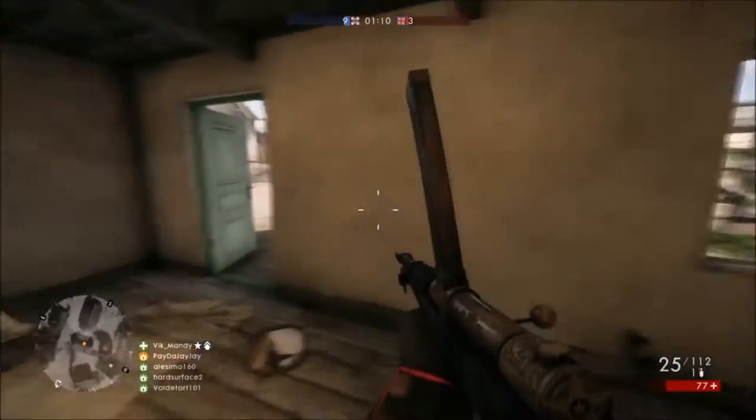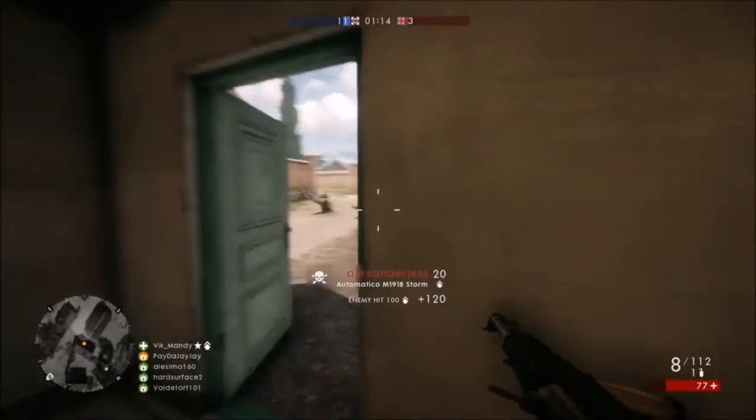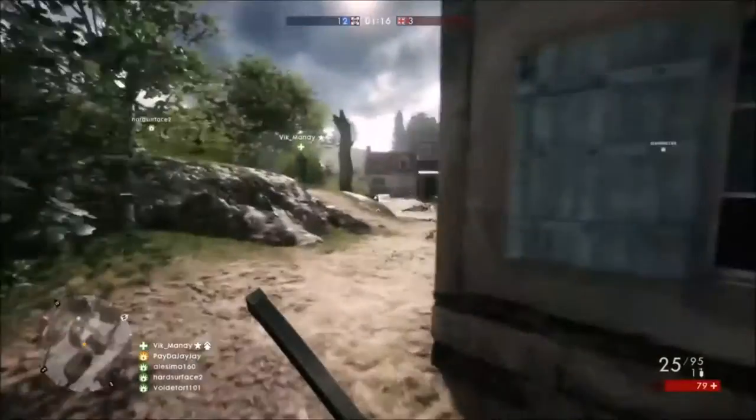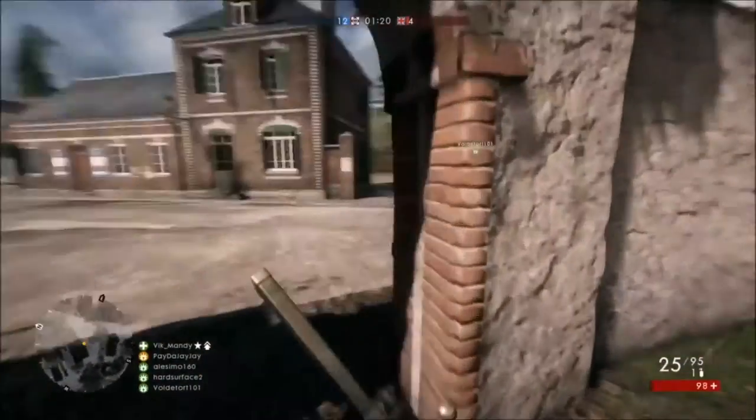Starting off with the Assault class. The Assault class's role is to stick to close quarter engagements and take out enemy vehicles such as tanks and infantry transport. The Assault class has access to submachine guns and shotguns, which hints you to stick to close quarters.